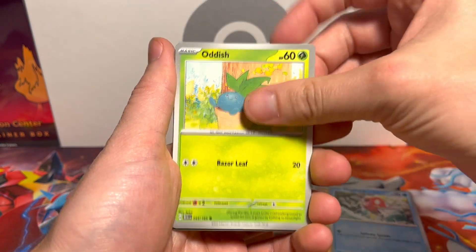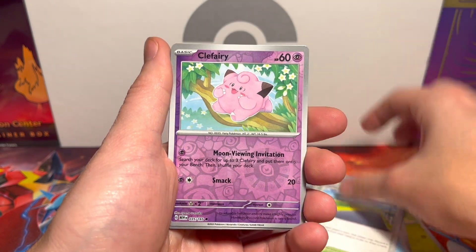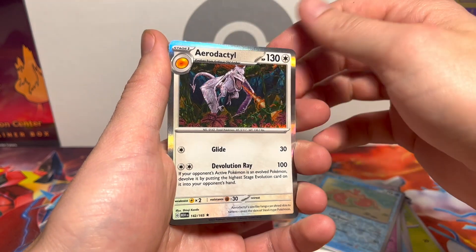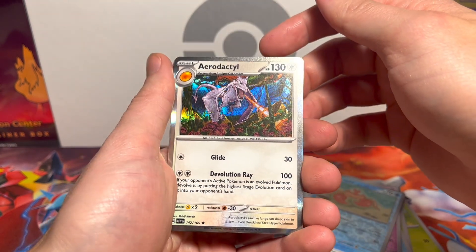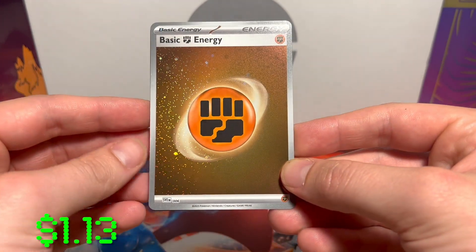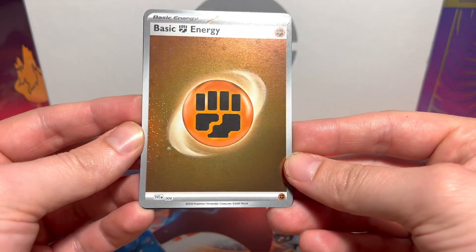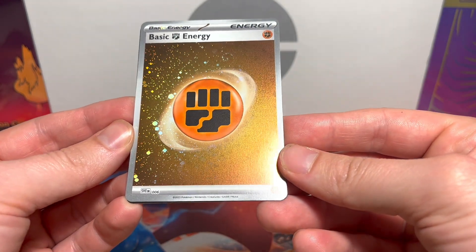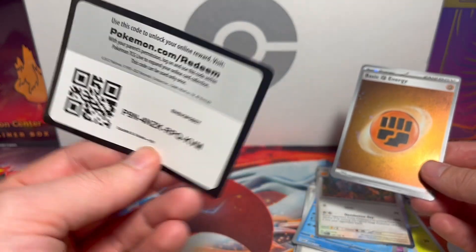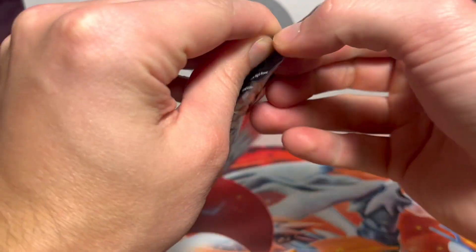Cycling Road, Clefairy, Krabby, and on the end I think Aerodactyl — that's a cool Aerodactyl. Nice, we have a basic Fighting Energy with two swirls on it — gorgeous — and a code. Sadly no first pack magic, but it's early in the ETB.